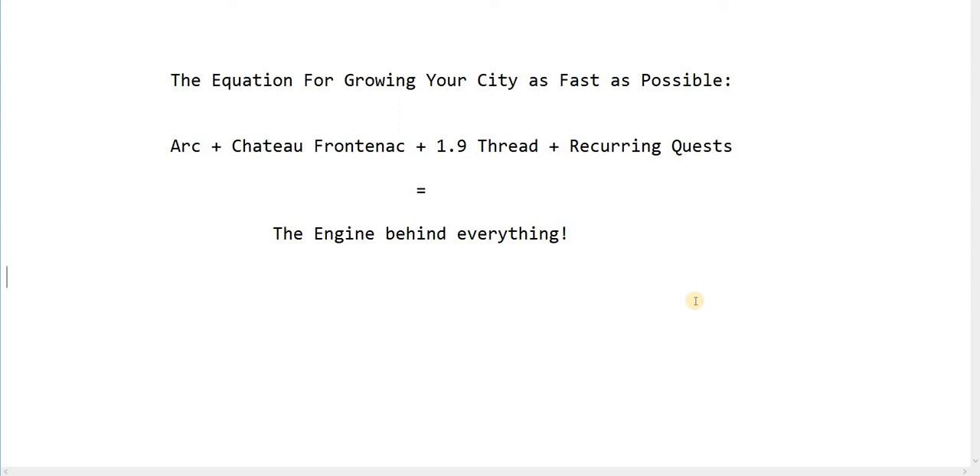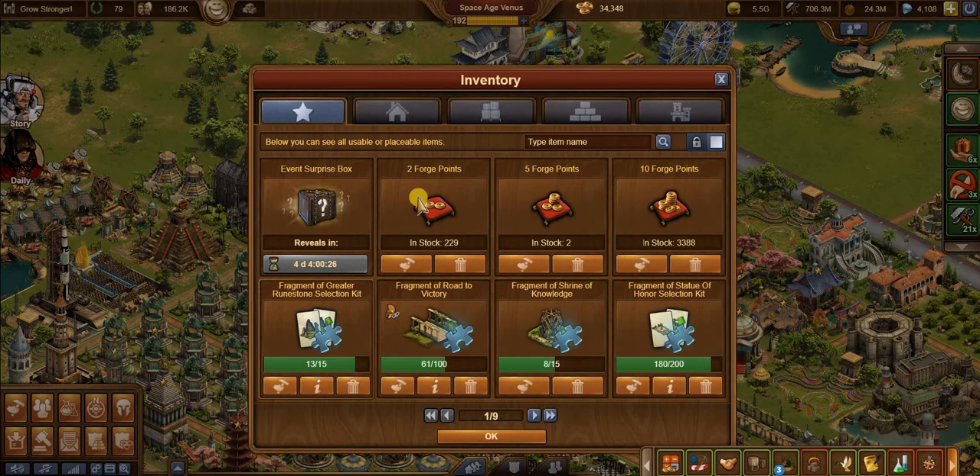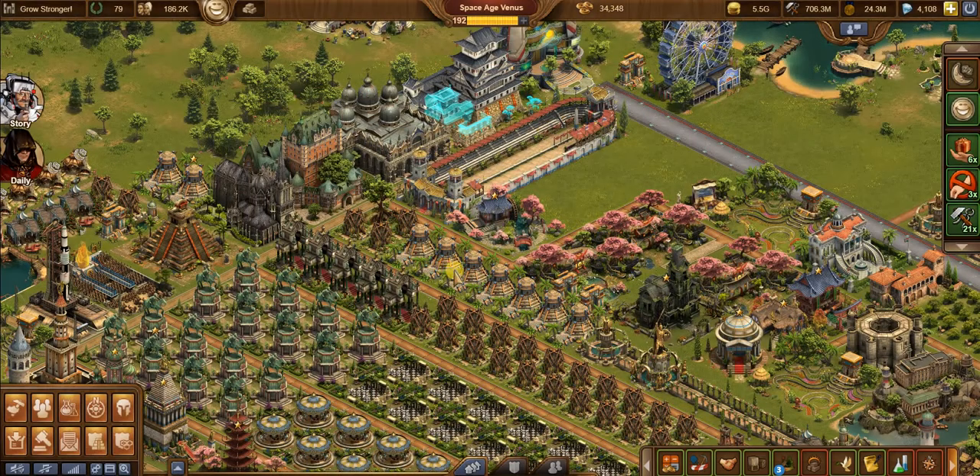There are lots of other tricks about building up your bank. Coins are very important — you can buy Forge Points with coins. When you make donations, buy the forge points first and then do the donation. Those forge points then go into a pack and into your bank. The bank is in your inventory — I have 3,388 packages of 10 Forge Points. Whenever your bar is empty and you have a lot of coins, buy forge points, make the donation in the 1.9, and those forge points go into packs. That really helps you later on in the game.